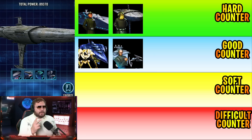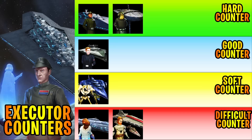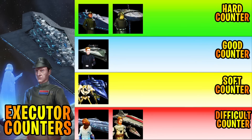Starting with Profanity in the Grandmaster category: besides an Executor vs. Profanity mirror match, the two ways that seem to beat it fairly well are Malevolent — as long as you have the Imperial TIE Bomber and some decent Geonosians — and the Executrix/Tarkin fleet with the TIE Interceptor. Those are two solid ways of beating Profanity without using a top-level fleet.